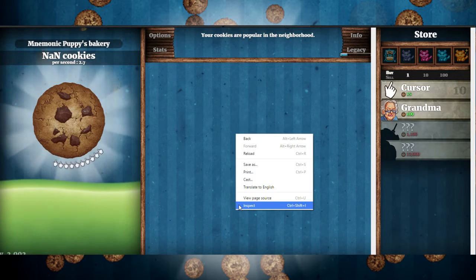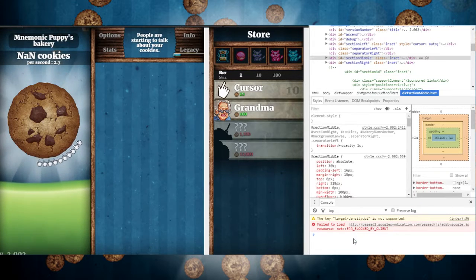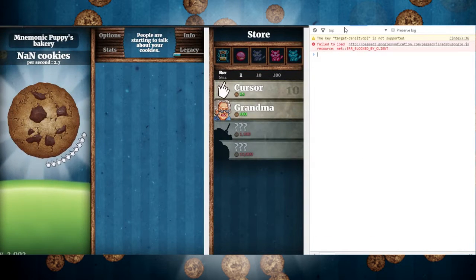What you want to do is hit Inspect — it used to be Inspect Element, but not anymore. Down here is your Console, or up here at the top just hit Console, and that will bring it up. You will get this error right here — that means nothing.